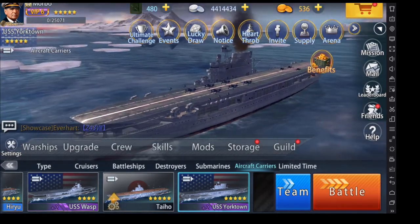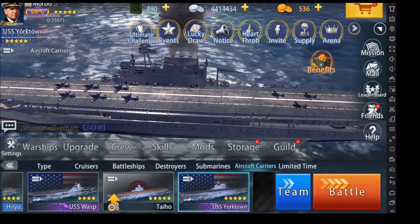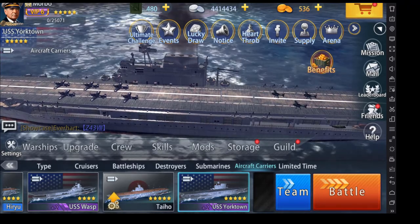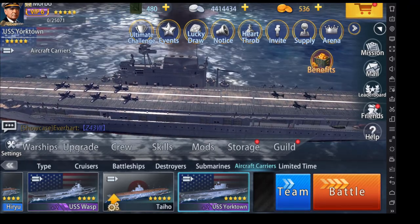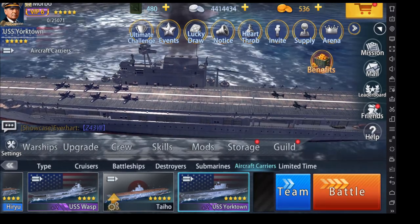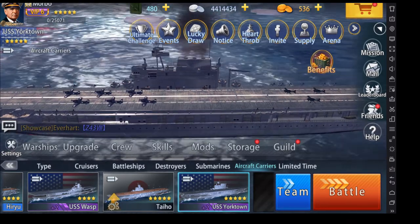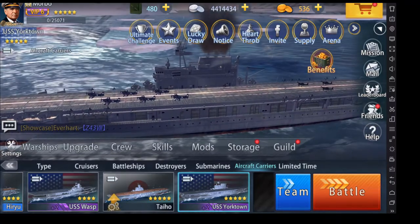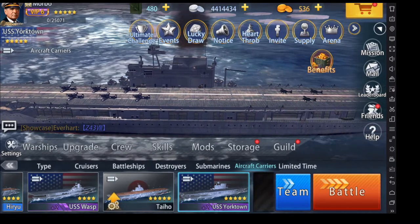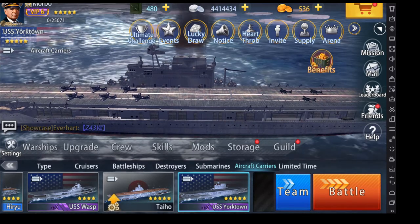Aircraft carriers are quite big ships but their purpose is to bring in aircraft. There are two different types of aircraft — you can even see they're divided up here on the deck. Our first aircraft are our bombers and then our second type are torpedo planes. Different ships will have different amounts according to how high these ships have been raised up. This is the USS Yorktown and currently you can see it has six bomber planes and three torpedo planes.